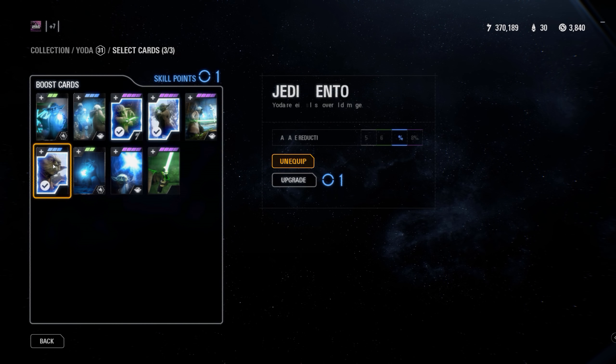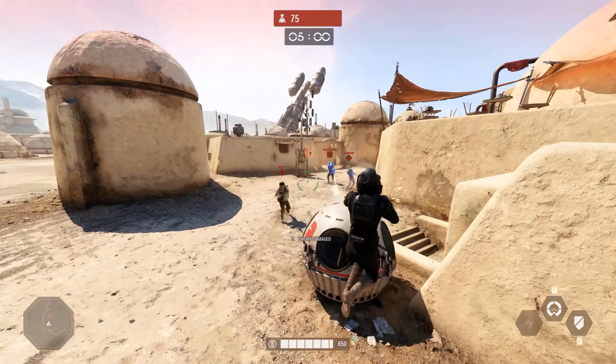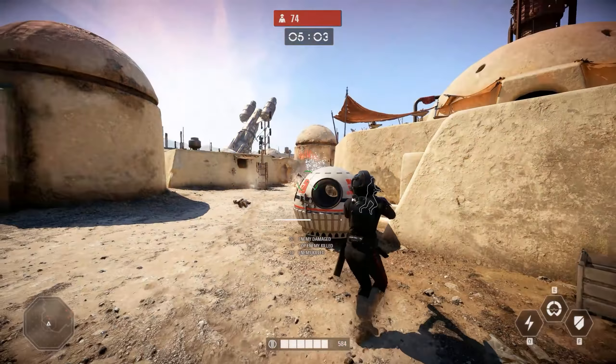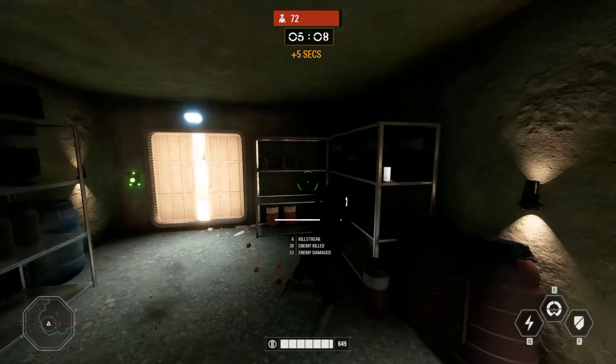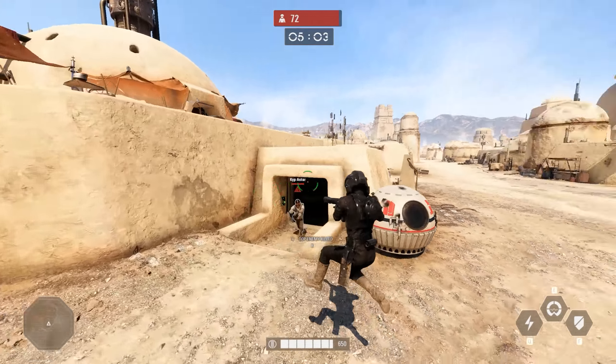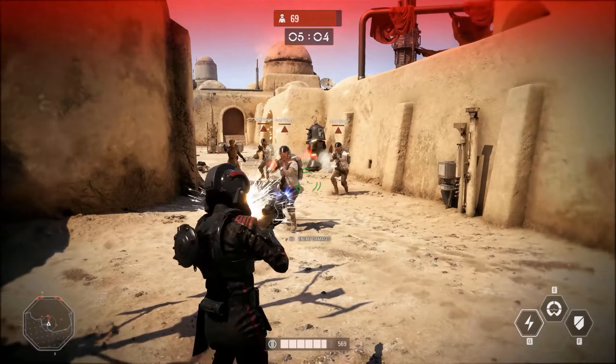Moving on, let's look at the hero changes and fixes, concentrating on the more important ones starting with Iden Versio. Her stun droid ability was shocking twice for 0.5 seconds with a 1.3 second delay in between - the intent was to give the target a chance to roll away from the second stun, but that wasn't working and was confusing people. So they removed Iden's double stun and increased the basic stun duration from 0.5 to 0.9 seconds - it's actually quite a short stun compared to the old one. Bossk has had his red scope glint removed when using his rifle and his predator instinct grenade detonation timing has been fixed. Darth Maul's saber throw was broken, but this ability should now be more reliable and will connect properly with his target.